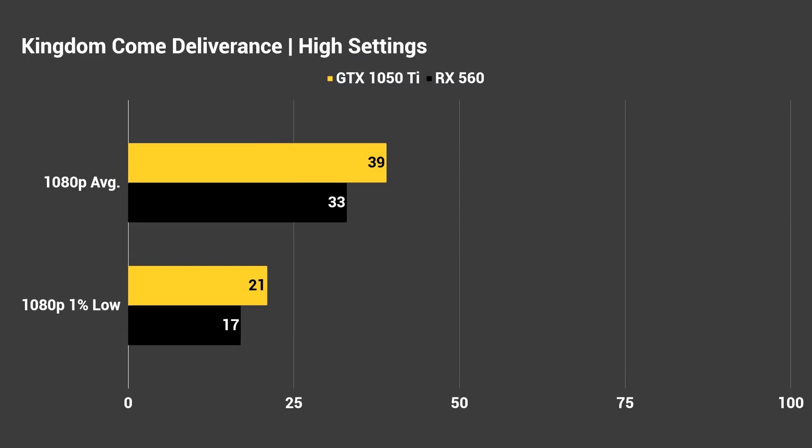Looking at the graph, you can see the GTX 1050 Ti is running it better than the RX 560 — though that's not necessarily an optimization point; the 1050 Ti is just a generally more powerful card. At 1080p, the 1050 Ti got an average of 39 FPS while the RX 560 got 33. For 1% lows, the 1050 Ti got 21 and the RX 560 ended up with just 17. So pretty poor 1% lows for both cards, but still okay and playable. You'll probably want to drop the settings below high for both of these GPUs.